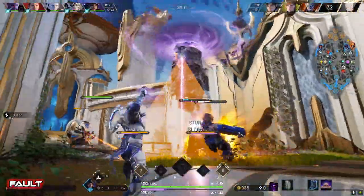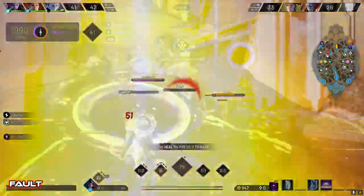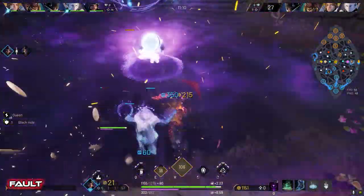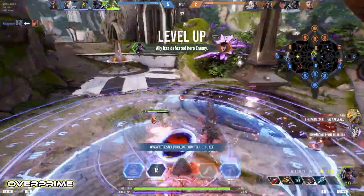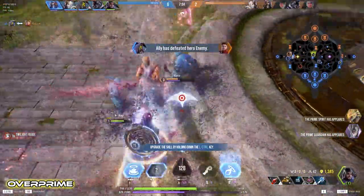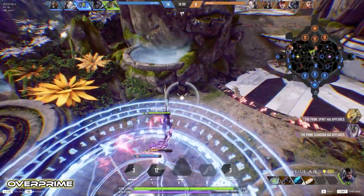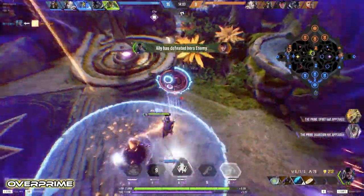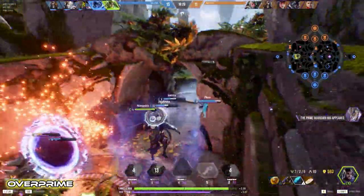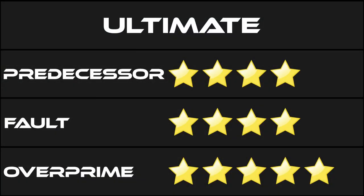Same with Fault — it looks good and sounds good. I do like the added spice of having to risk yourself to use it effectively, and the shielding gives it some utility beyond being a team killer. In Overprime the ultimate looks fantastic with extra visual effects on your screen edge. The sound is done really well and you can hear when the ultimate deals damage to enemies. The damage and pull extending all the way down was a little overpowered, but I enjoy being able to soar into the clouds and kill the little ants below me. I'm going to give this one to Overprime hands down — I want Gideon's ultimate to be an impressive spectacle when I cast it, and Overprime delivers that experience in spades.